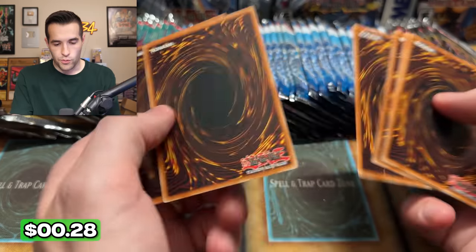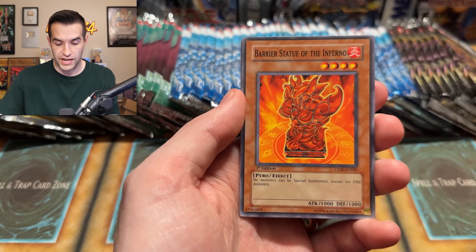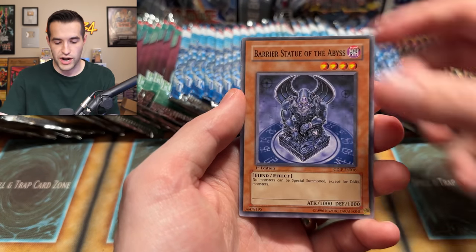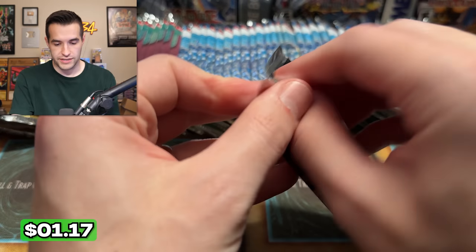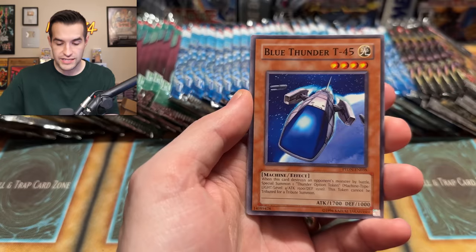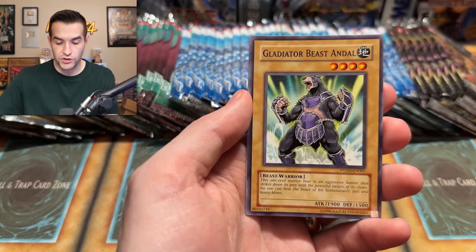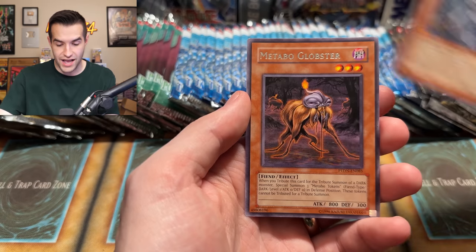I'm going to try a third for luck — we're going to get a Dark Armed Dragon or a Ghost Rare Rainbow Neos. By Road Sacrifice, Barrier Statue, Chain Strike, Barrier Statue again, Justy Break, and a Vanity's Fiend — that would be a nice ulti. Phantom Darkness — best pull I've ever had out of here is Dark Graver, never pulled a Ghost, never pulled a DAD. Alchemy Cycle, Instant Neospace, Cybern, Blue Thunder, Fire Troop, Gemini Trap Hole, Gladiator Beast Andal, Destiny Hero Departed — and a Metabo Globster again. Is that back to back? This is just teasing us now.